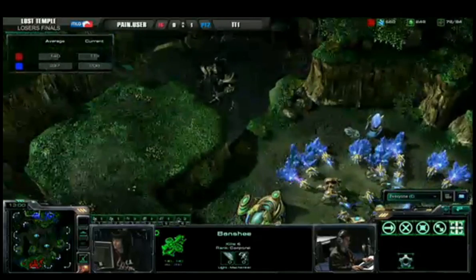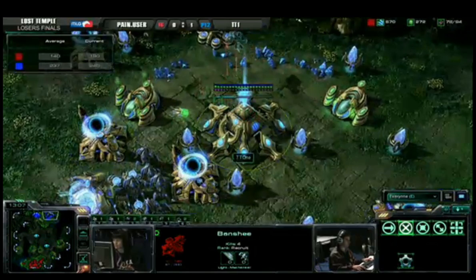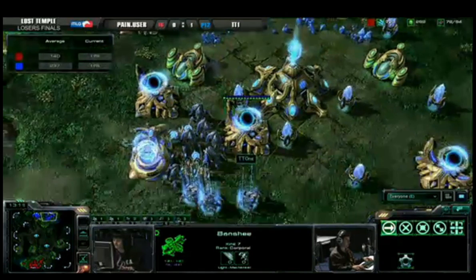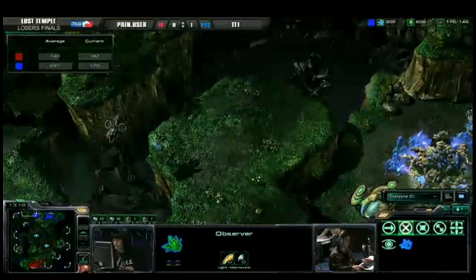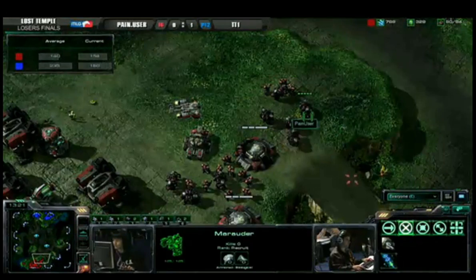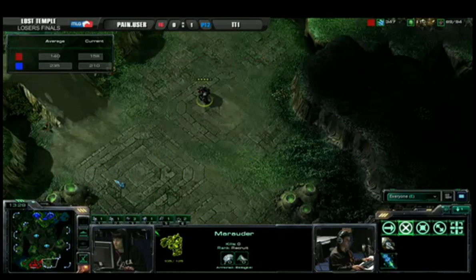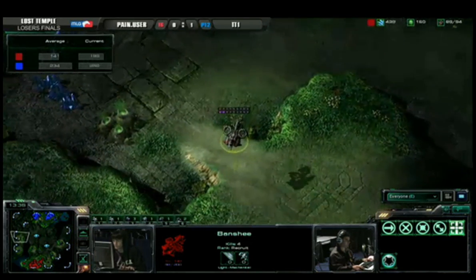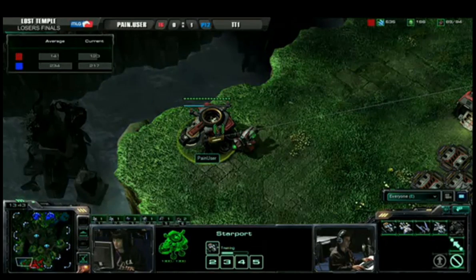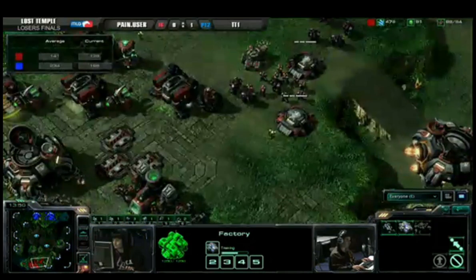In the meantime, one banshee has gotten five kills and TT1 is doing a probe trade. These two banshees are being so annoying — with 10 health left it did not get taken out. Pain User is waiting until he sees the advance forward before beginning his retreat. The second observer is out, and TT1 is smartly pulling that observer back. Pain User is getting a little bit of calm for the first time this game. Combat shield is about ready to complete and the first few tanks are starting to come out, along with vikings.